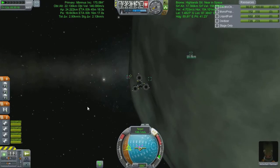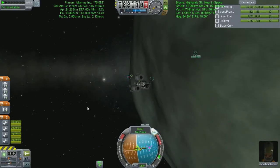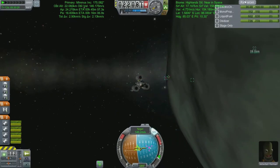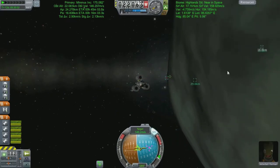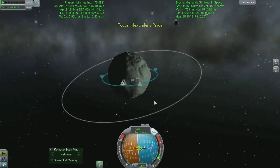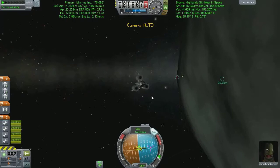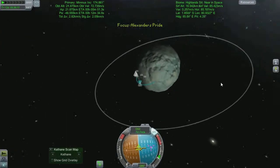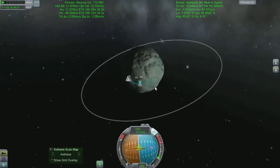Hey guys, welcome back to KSP! We are floating over Minmus because we've seen this configuration ship launched many times before. Now you'll notice my green dot in the background there — not the tealy one, but the actual lime green. That's the Biome Bouncer, which if you remember from last time, is a ship stranded 8km away from any sort of help.